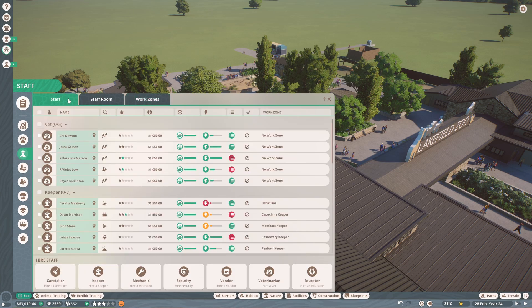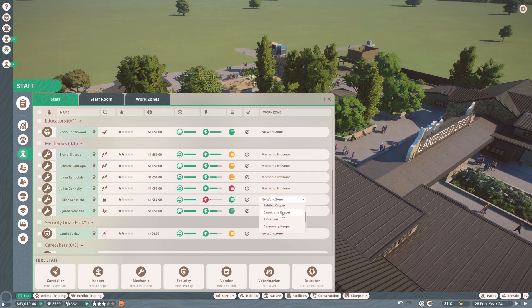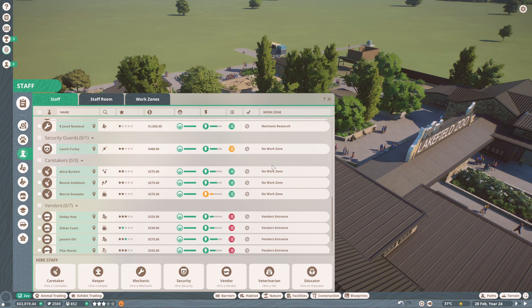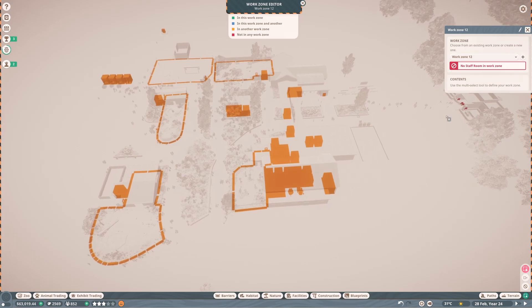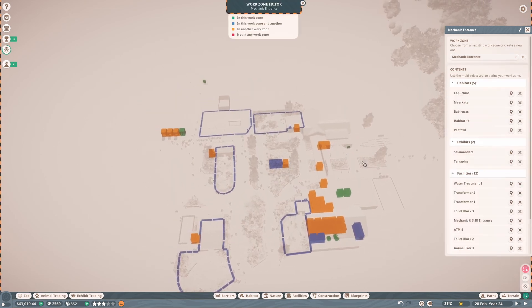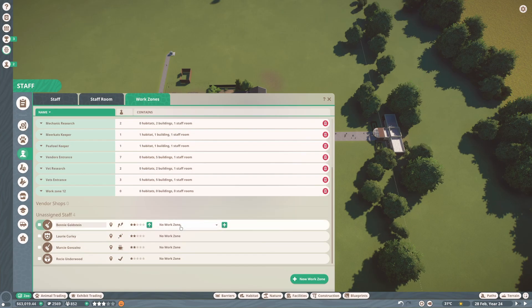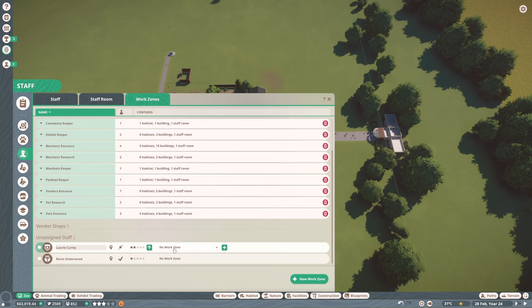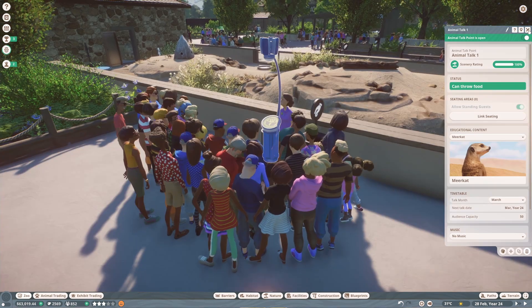Now we need to assign staff to the work zones. Vets will be vets entrance, the researcher gets vet research, keepers are individually assigned, mechanic entrance for mechanics, security guards have no work zone because they go everywhere, caretakers are everywhere at the minute. Caretakers and security can share a caretaker and security entrance work zone. This poor lonely educator doesn't have a work zone either.